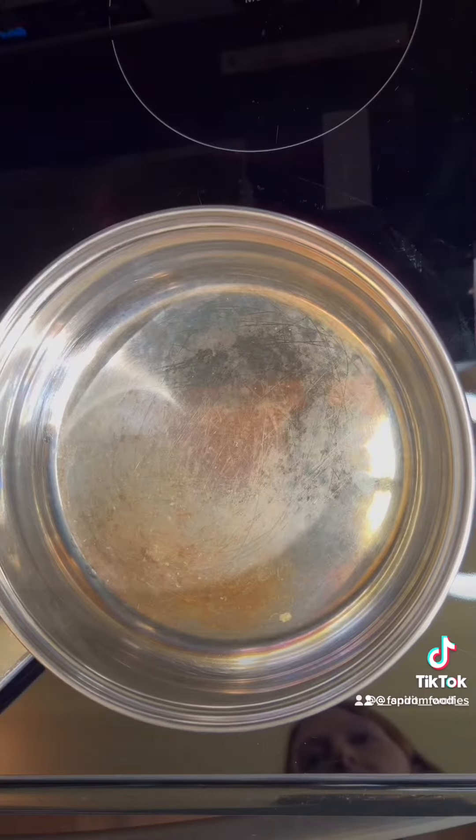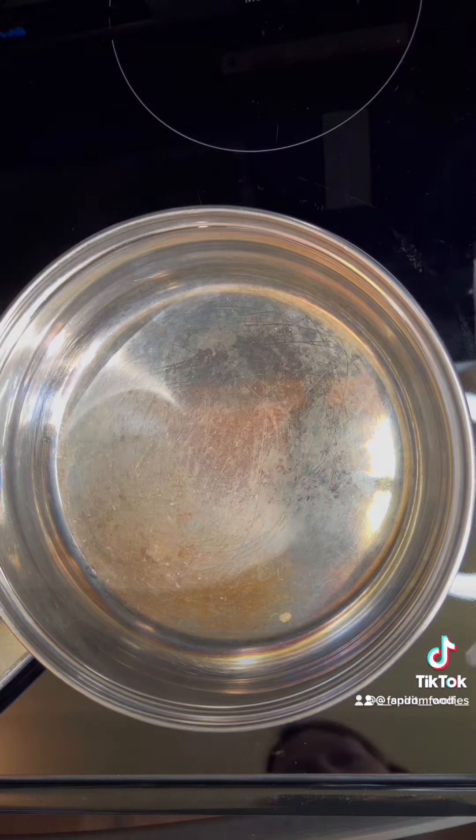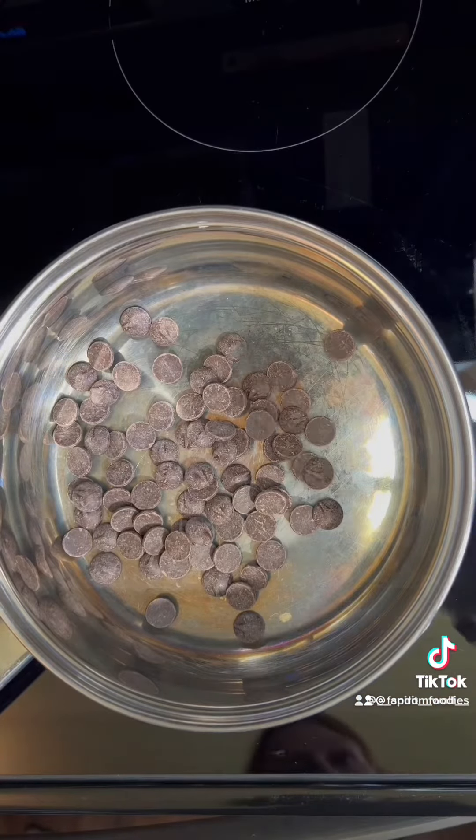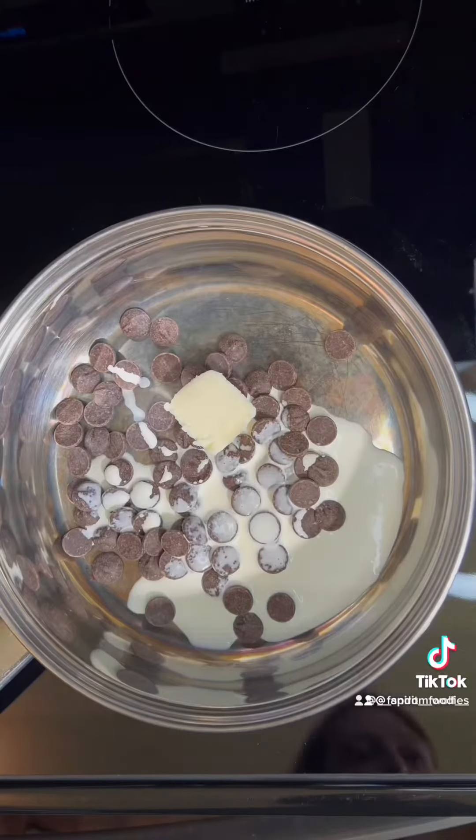Princess Pudding from Final Fantasy XIV. For the ganache: two and a half ounces dark chocolate, two tablespoons heavy whipping cream, two teaspoons of butter, and a pinch of salt.